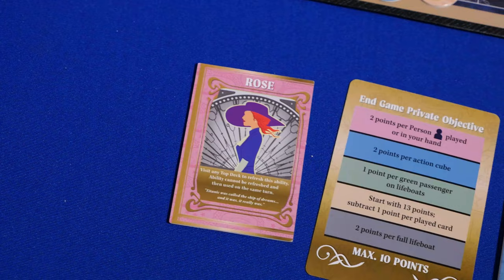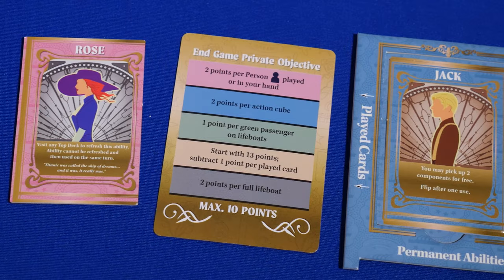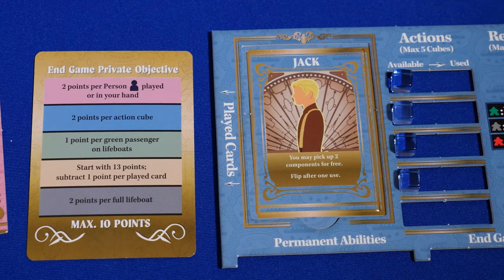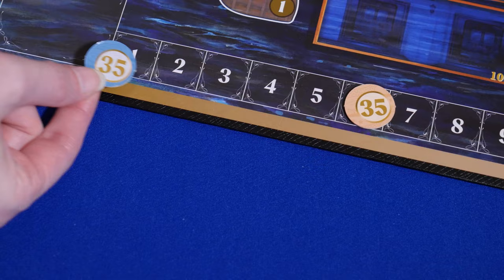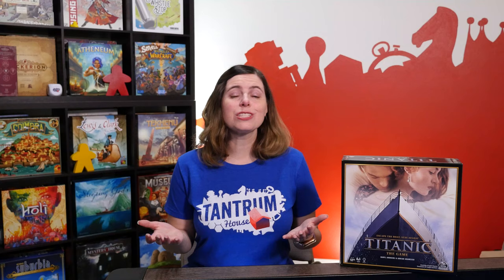Next, score your private objective card. Each section corresponds to a specific character — if you're Rose, you'll score the pink section; if you're Jack, you'll score the blue section. Finally, score any end game star cards you have. If you pass the end space on the score track, flip your token over to the 35 side and continue counting from the beginning. Whoever has the most points wins. If there's a tie, the player with fewer action cubes wins.